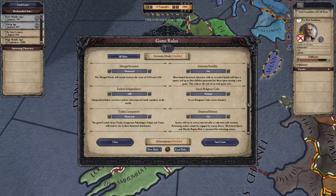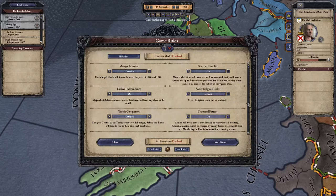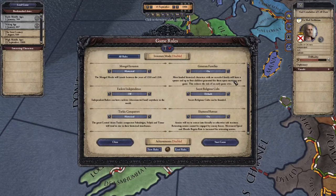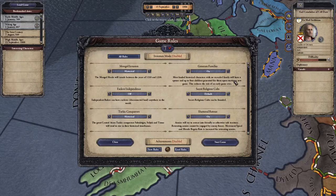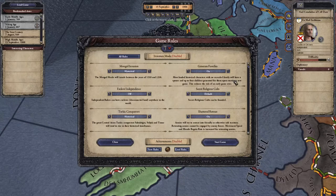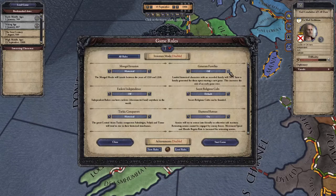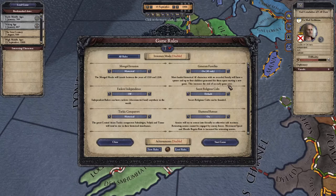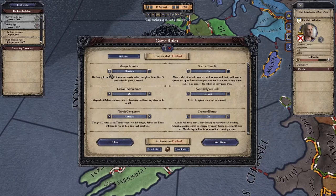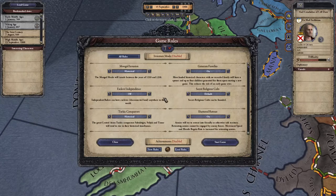Shadow Retreat is fine; no secret religious cults, thank you. One of the problems in earlier versions before the new expansion was that you could start the game with a character who has no kids, which basically means one bad move and your game ends within three years of starting — not very fun. I recommend having the 'Ensure Heirs' setting on for everybody. The Mongol Horde we'll leave on as historical; you probably won't get that far into the game anyway.